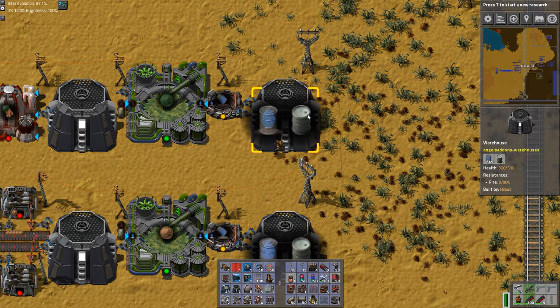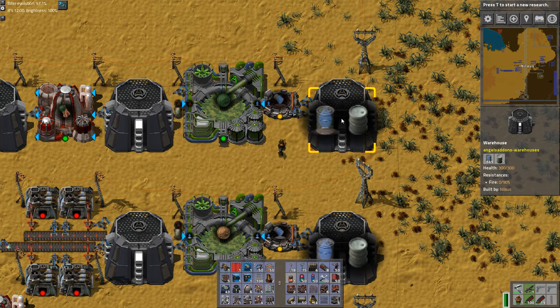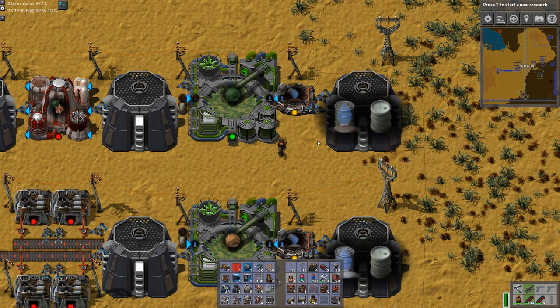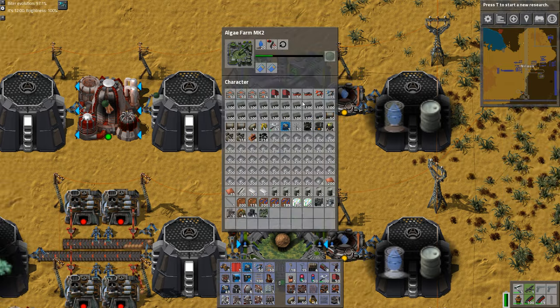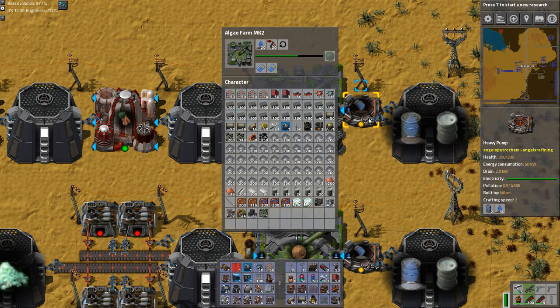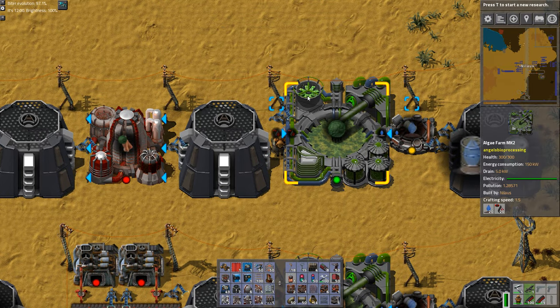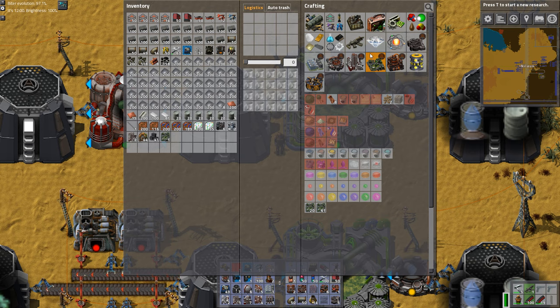Let's start with the green algae. It comes from mineralized water — you can take the mineralized water barrels, unbarrel it, and run it through here. This is a long process so I've set up a single one, but I'd recommend chains of these if you're serious about it. The mineralized water is a byproduct you get from a lot of different places. This also takes carbon dioxide as input.